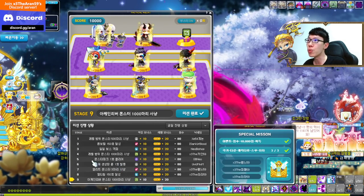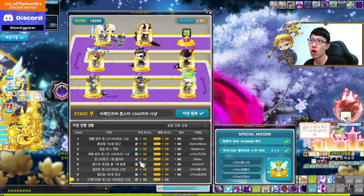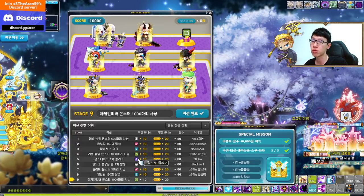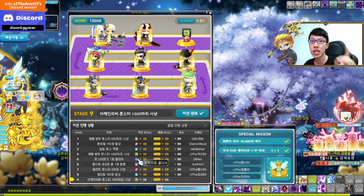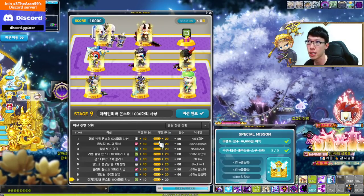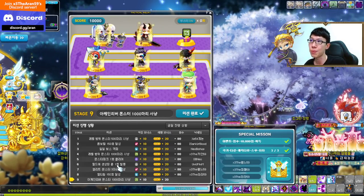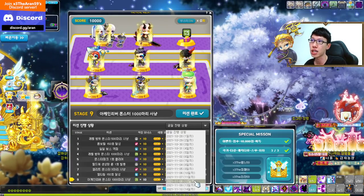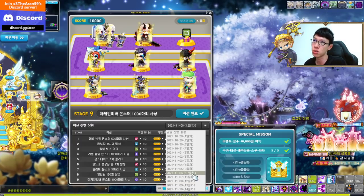Stage five is to clear Monster Park once on a thief at level 200. You can choose any thief — Xenon is fine too. Just make sure you accept the quest before you clear Monster Park, otherwise it won't count. Stage six is to use one rune as a pirate at level 200. This changes each day — on day 12 it becomes use a rune as a warrior at level 200.